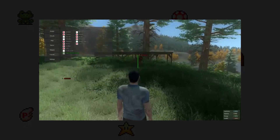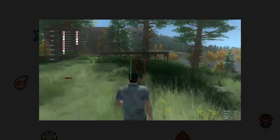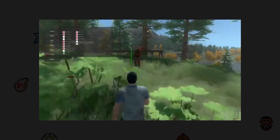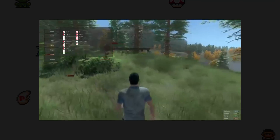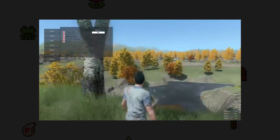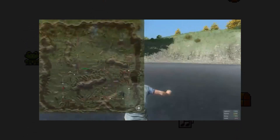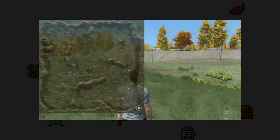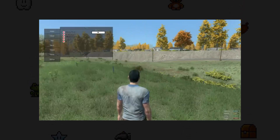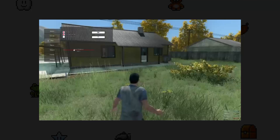Number 5: H1Z1. Hacking in this online zombie survival game was a big problem when it first launched. Hackers would run around with all types of hacks including aimbots, wallhacks, no spread on weapons and more. Daybreak Game Company dealt with hackers in a rather different way — they banned them in waves and then announced they would unban some hackers if they publicly apologised with a YouTube video. Over 30,000 hackers created videos, but only a handful were unbanned.